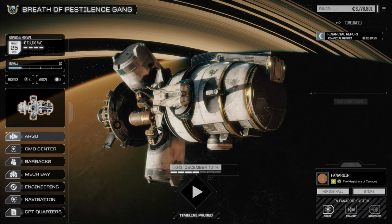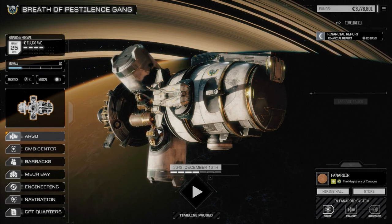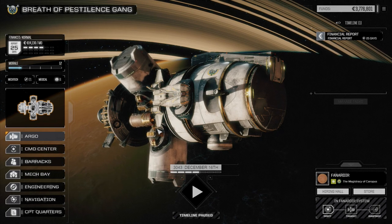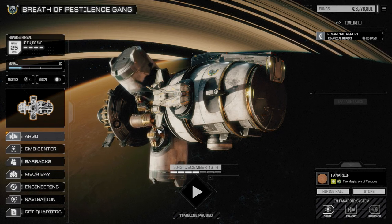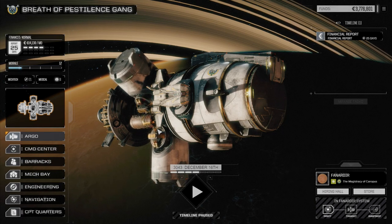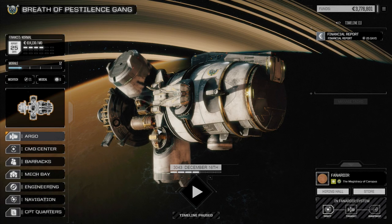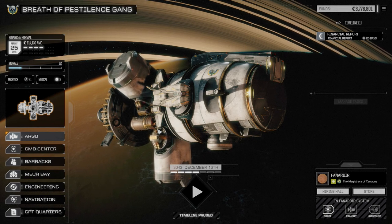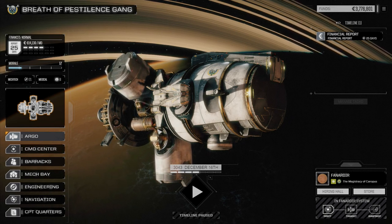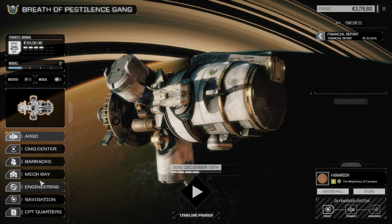Welcome back to the Rogue Tech campaign. Between the last episode and this one, I ran a couple of quick missions with my two lances just to gain cash. They were both assassinate missions at lower level just to gain about a million C-bills per mission, and then I sold any salvage we got from that.